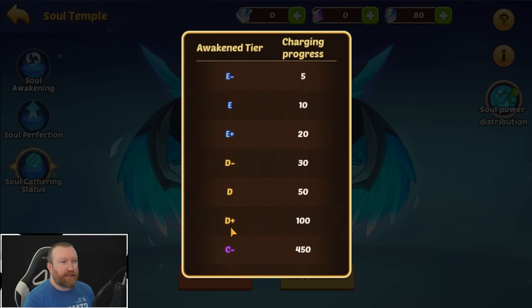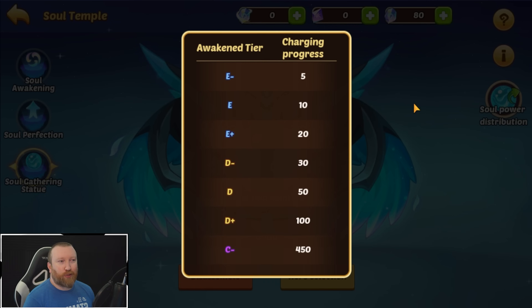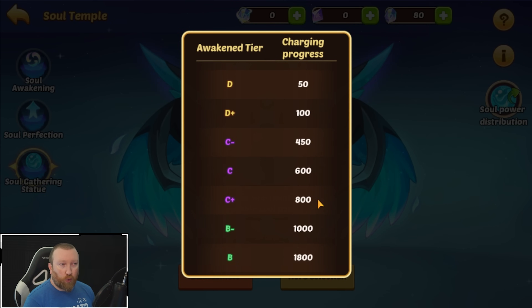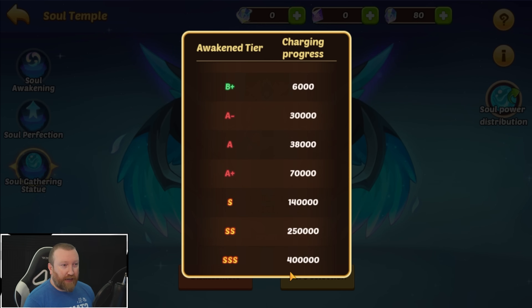Here we can see how many points it takes by tier. A D+ hero gives you one point — not too bad, honestly. C tiers give you quite a few points; a C+ gives you eight points. Scrapping a B+ hero gives you 60 points, all the way up to an SSS hero giving you 400,000 points, and an SSSulo gives you 4,000 points. So it's going to be a lot to get to the cap we saw from the spoiler screenshot.